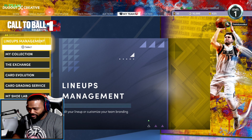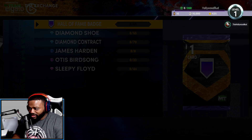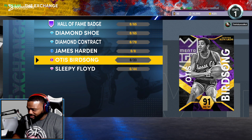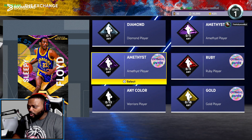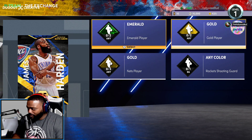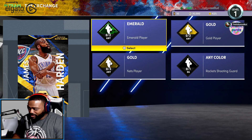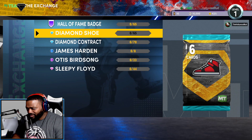We got an Exchange Program too. We can get a Hall of Fame badge, a Diamond shoe, a Diamond contract. Sapphire exchange rewards include James Harden and Otis Birdsong — Birdsong was a nice card last year. And Sleepy Floyd is a Pink Diamond! You need to put in a Diamond and an Amethyst original owner to get those exchange cards. We might be close to getting James Harden at some point.